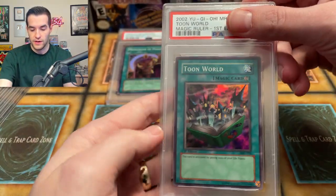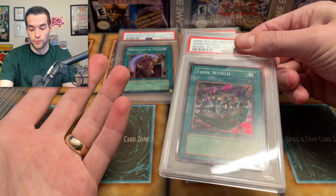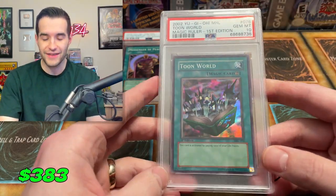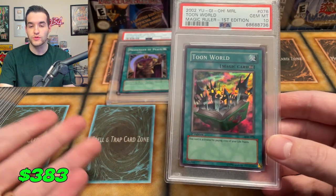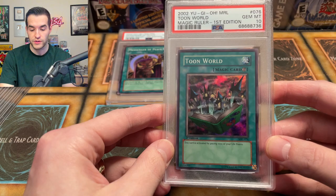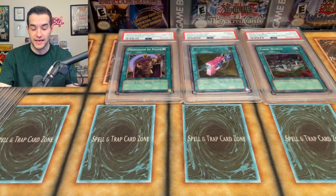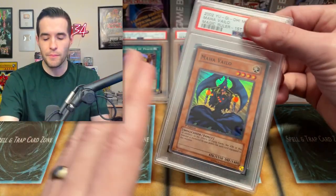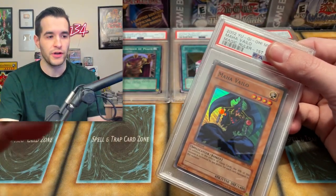Tune World got a PSA 10 — I think it's around a $300 card. That's a great PSA 10, probably the best one we could ask for out of these three. Not a bad start. This is a lot of Magic Ruler cards. I did have a bunch of Magic Ruler supers, so I probably graded a bunch of those. We'll have to see if we got some tens. We already got Tune World and a nine on the Maha Vailo.